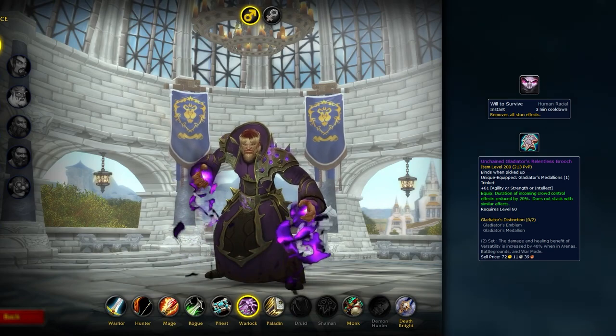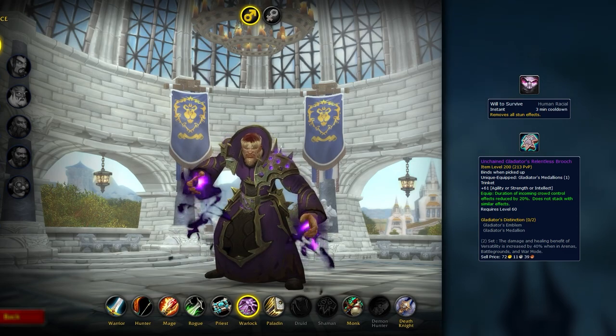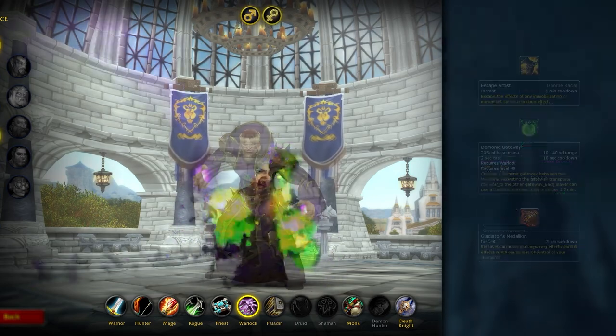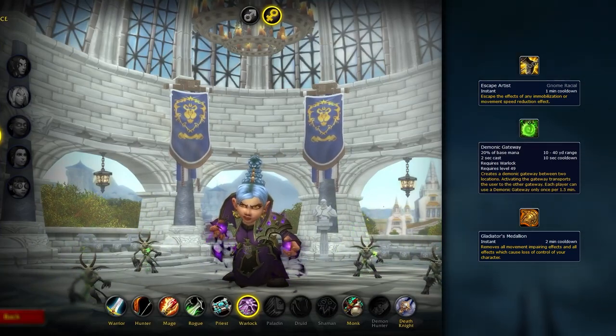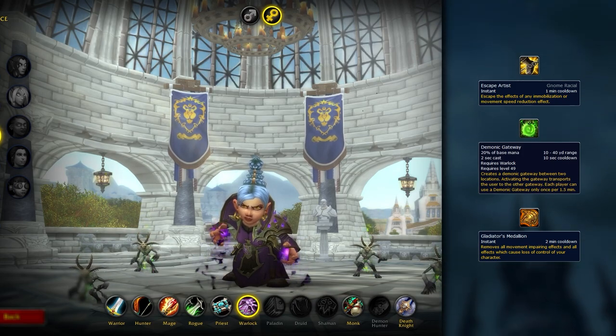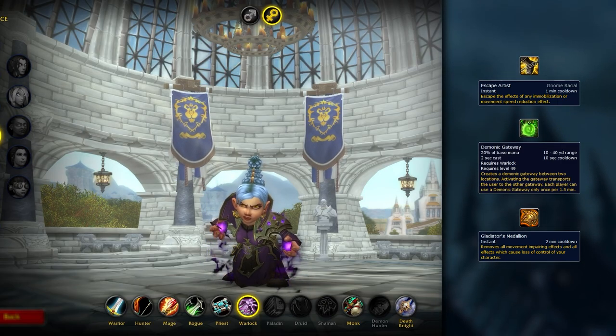For Alliance, Human is definitely the most optimal. The Will to Survive racial allows you to break out of stuns and opens up the possibility to run Relentless Trinket, making you sit less CC overall. Gnome is a decent alternative to Human. Escape Artist removes all slows and roots, making it really strong for kiting around pillars. It can also be comboed with Demonic Gateway to ensure melee won't catch up to you. And on top of all that, it doesn't share a cooldown with Medallion.